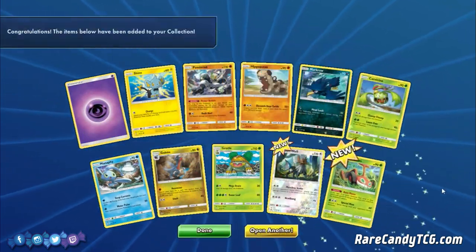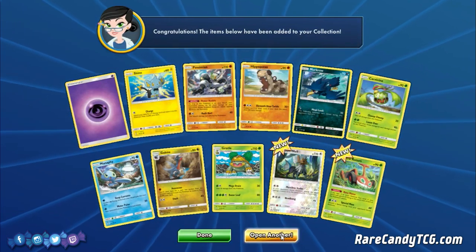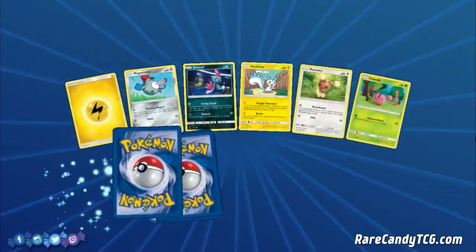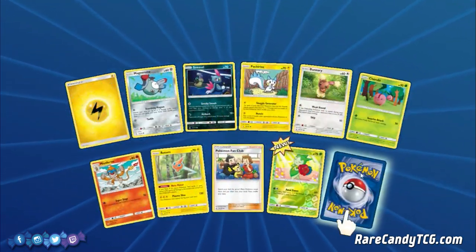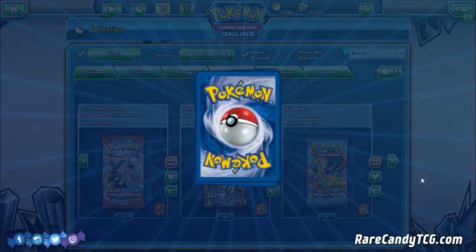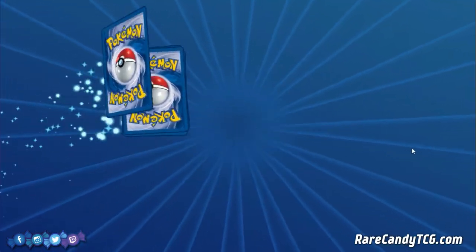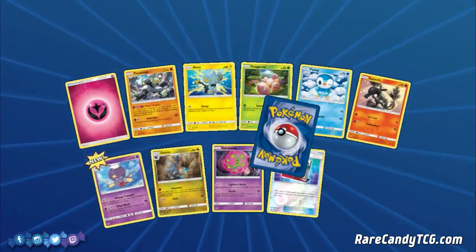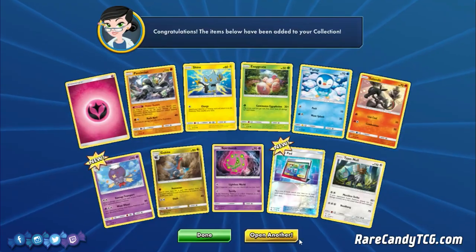Type Null. And we got that Grass Mow Rotom I was talking about, so we're getting closer to building our Rotom deck on here. Got Roselia and Drampa. We need to hit another GX soon — we got the Leafeon, so let's see if we can get something else. It's been a few packs since we've gotten something big.